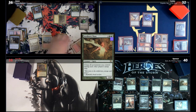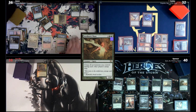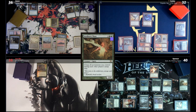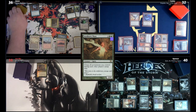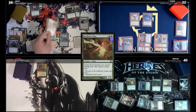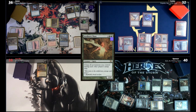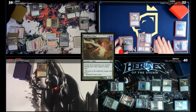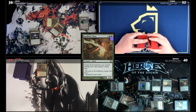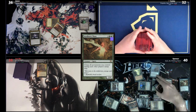Jon taps nine mana and casts Expropriate, choosing time. Spencer responds by having everybody draw a card; since it's Spencer's first card drawn this turn, he Miracles Reforge the Soul — everyone discards and draws seven. Nexus of Fate gets shuffled back. In response to Spencer's Thrasios trigger, Jon casts Drown in the Lock targeting Seedborn Muse, killing it, and with a second copy kills the Reaper of Sheldred. Nobody can counter Expropriate. Jason and Jon both choose time and time — effectively taking multiple extra turns. Jon reveals his plan was to use Skullstorm to halve everyone's life total twice and win with Epic Struggle.